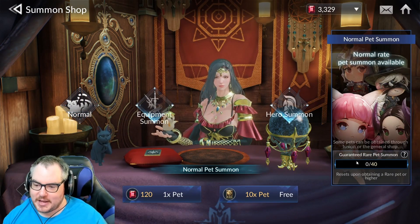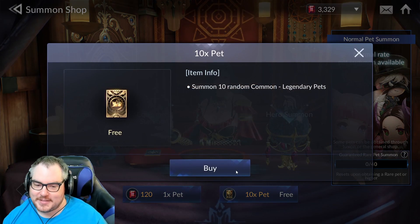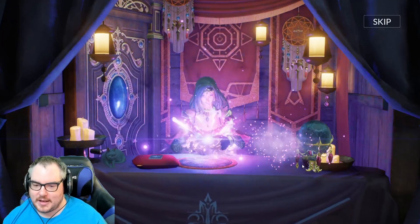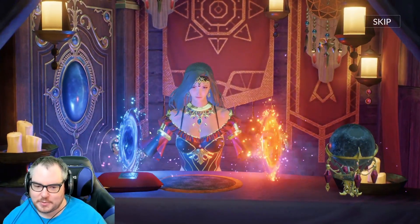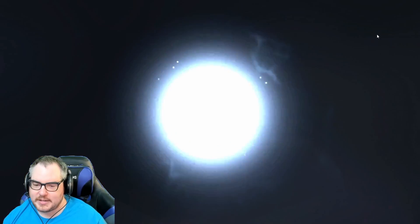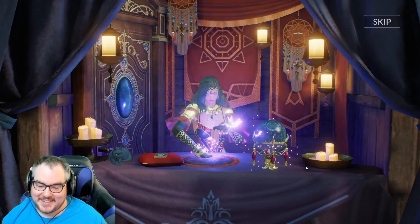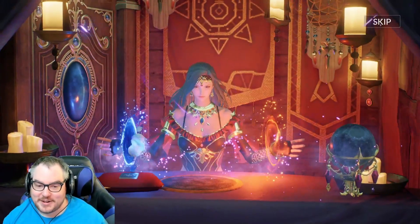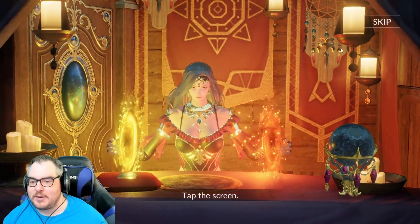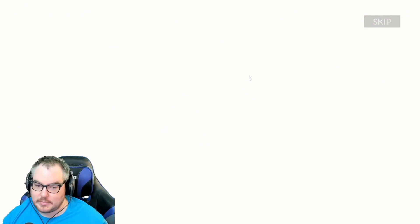We have a guaranteed rare every 40 pulls and we're at zero, so I expect nothing until the 40th pull. The idea is we want the blue rarity to turn into a different color. We want blue to go to yellow and then up one. It didn't go up, but we actually did get a rare pet here, which is pretty rare.